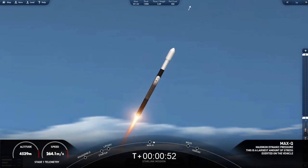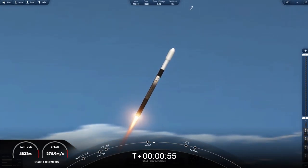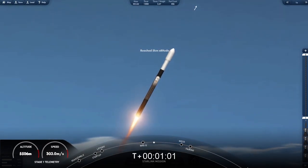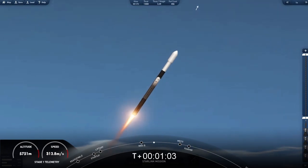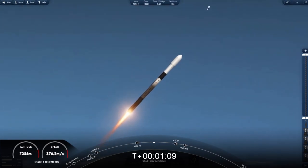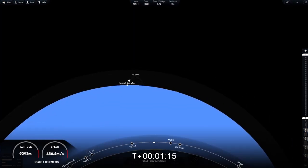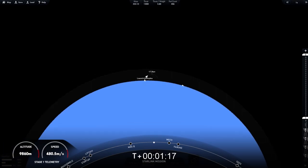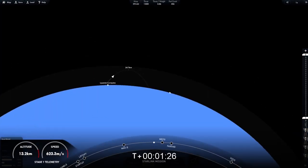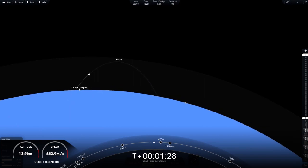We do have four events coming up in quick succession. The first will be main engine cutoff, or MECO, then stage separation, second engine start one, or SES-1, and then fairing deploy. Today we will attempt to recover the first stage on our drone ship, A Shortfall of Gravitas. While this is happening, stage two will continue on its journey with SES-1, where the MVac engine lights up and propels the second stage, along with the Starlink satellites, to orbit. Just a few seconds after that we'll have fairing deploy.